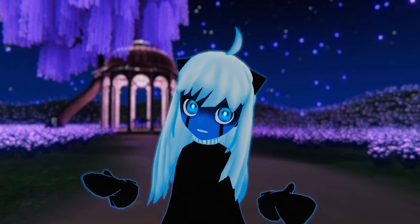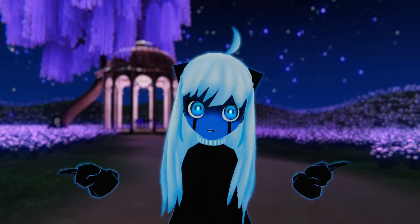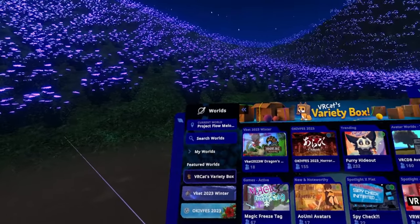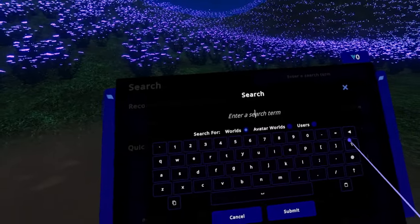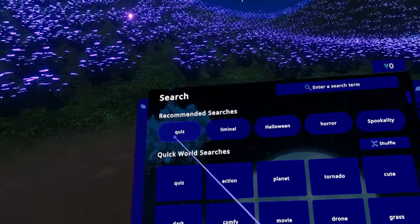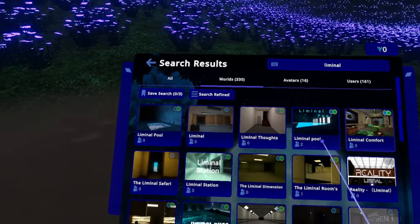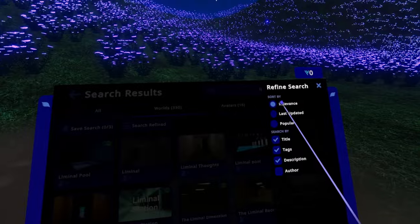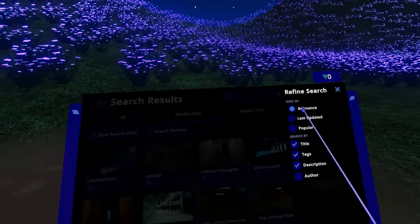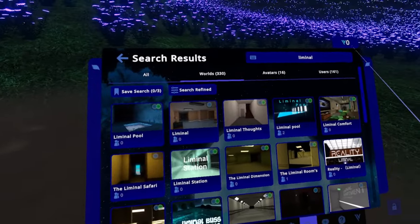Now you know how all the categories work, but there's another fun way to check out new worlds found in VRChat's menu — accessible to all. I'm talking about the search bar. I think the search world function is the best iteration it has ever been. By clicking on search, you're brought to a search box where you can type in any word and find worlds based on your search term. If you click outside the search box, you're given recommended searches — worlds that VRChat thinks you're going to like. For example, clicking 'liminal' shows any maps tagged with the liminal tag or having liminal in the name.